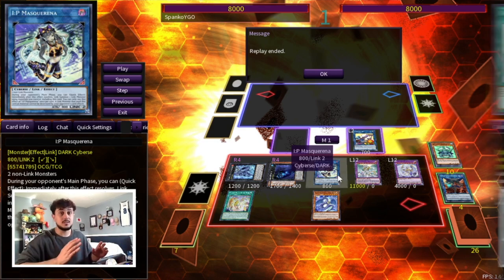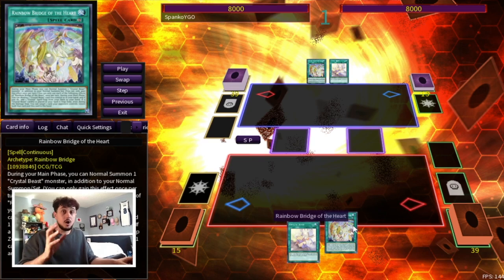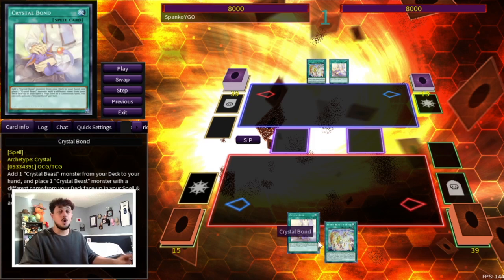You guys thought that last combo was crazy — let me show you this one. This is essentially the same combo but it only needs two cards: Crystal Bond or Rainbow Bridge, which gets you to Crystal Bond, plus Rainbow Bridge of the Heart. The other three cards in your hand can be Hand Traps — these two are all you need to combo off. I just wanted to show Crystal Bond to skip the extra step, but Rainbow Bridge gets you there the same way.